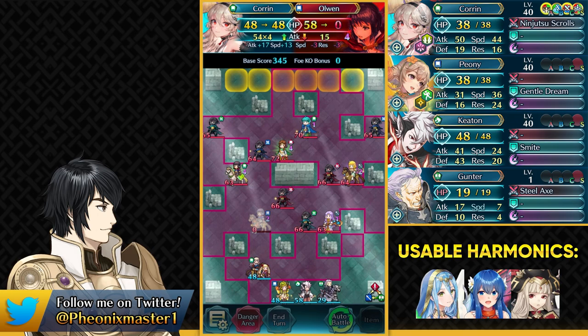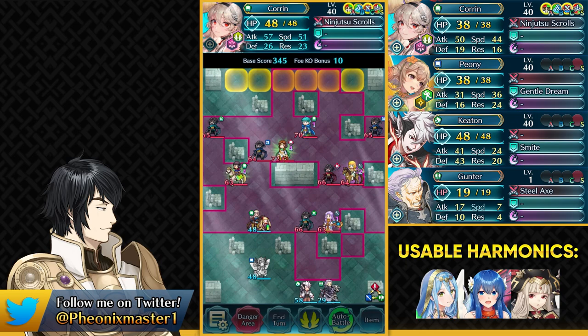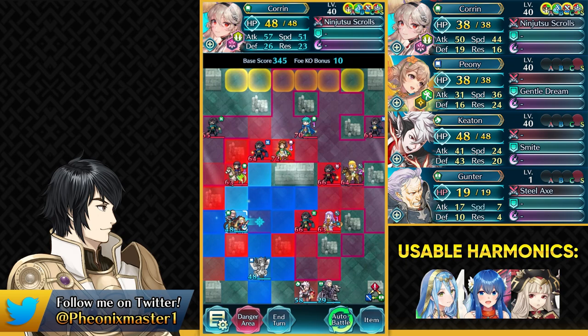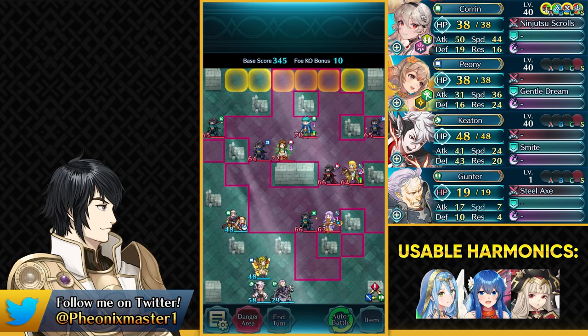So it's definitely gonna be pretty hard this week because of Desert Azura. We're gonna start by taking out this Olwen, and then you wanna just move ahead with your Trace skill. Use Dance with Peony and just take out this Red unit. We're gonna be saving the Dance Veil and using the Duo skill first, so we can just take out this Olwen now. And you just need to be behind Peony with your Keaton so that you can smite Peony on the next turn.